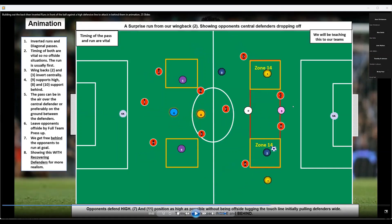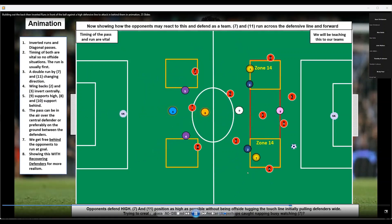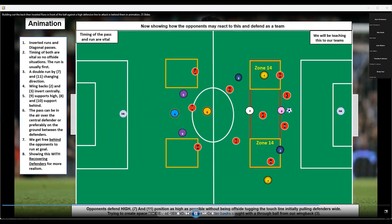Now I've got them dropping off — see the two center backs at least, and that's how they'll probably drop off. Now we've got all four defenders dropping off, which they probably would. Unless they tuck in, we have got areas in here to exploit. We were playing behind their high defensive line, so now we need to get in behind them.